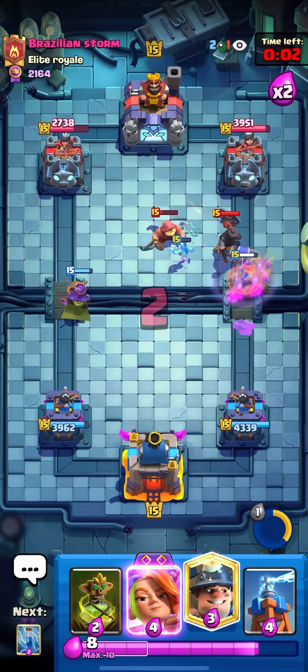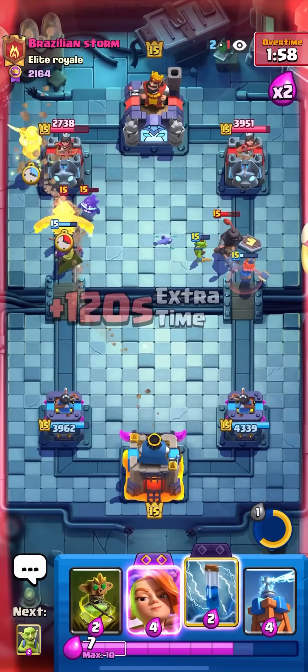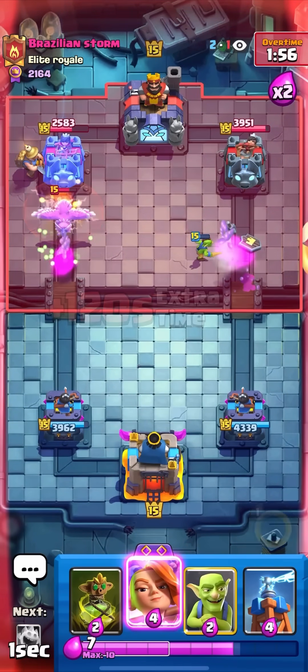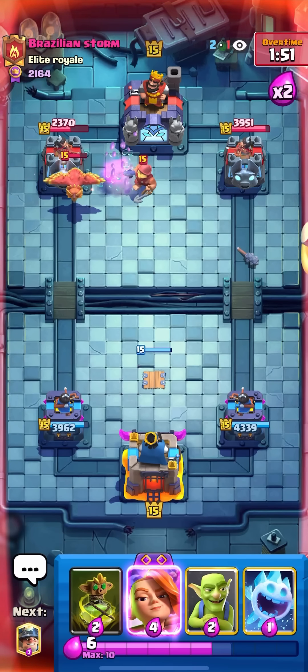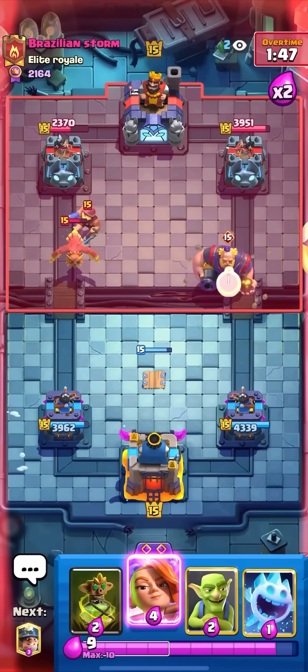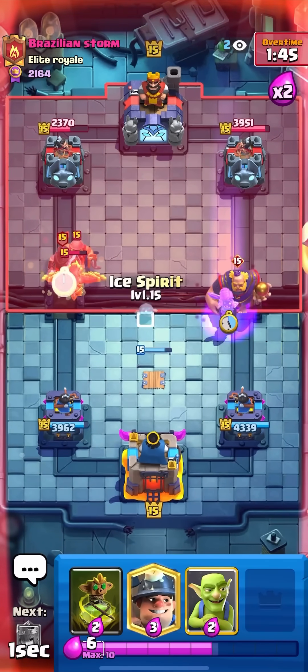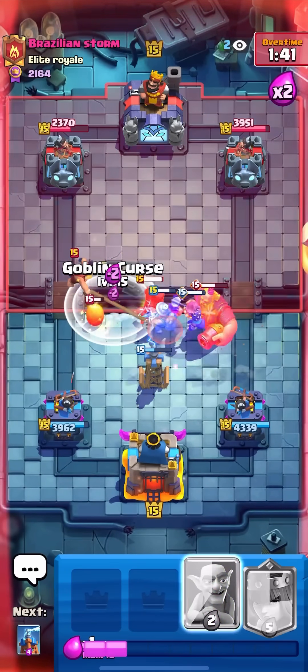Nice, I can miner, I have zap and curse as well. One thing I see a lot of people doing wrong with evo zap cycle decks is they're not cycling their zaps enough — you should be playing it like a log, just constantly cycling it. He has no fisherman so I can just go for the evo valk, and evo valk when they have no fisherman is a free RG defense.